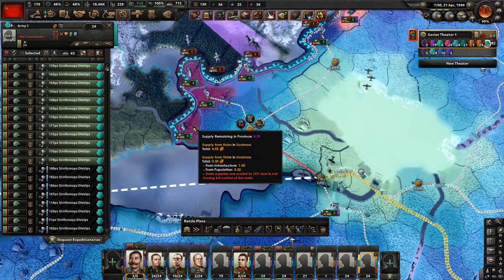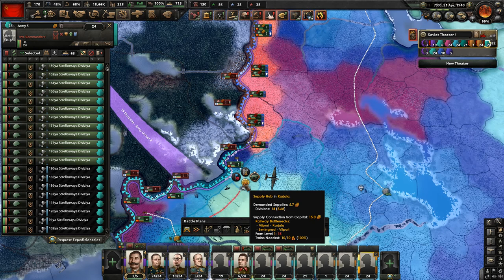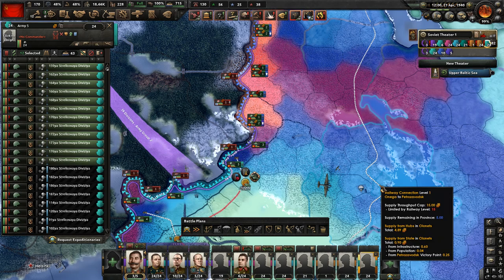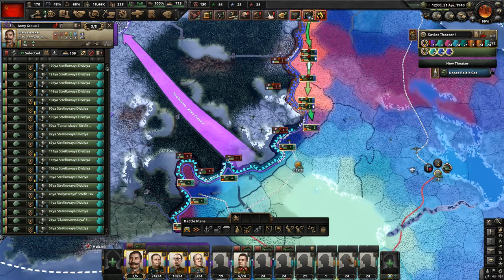With a little more trucks assigned, this area is still unsupplied but these areas get more supplies. Same principle here — more supplies. I can assign trucks to every hub individually, or I can just go to the army and click here so the game always supplies my units with trucks if necessary.